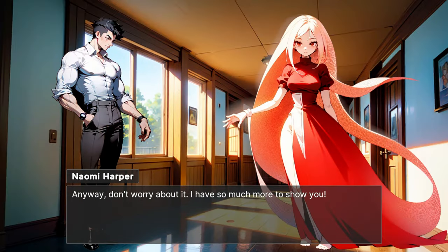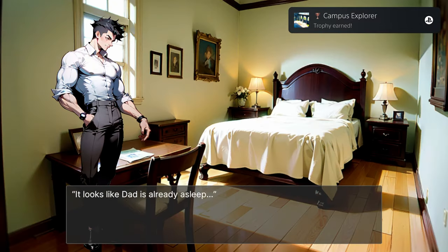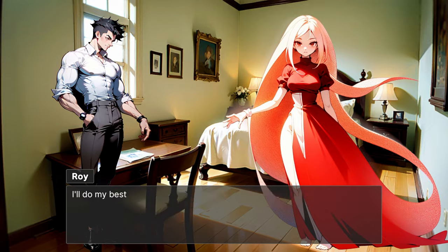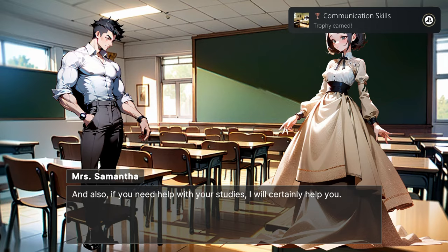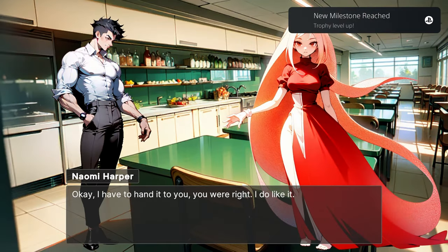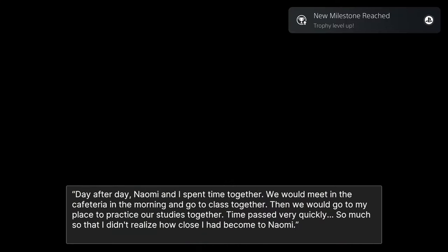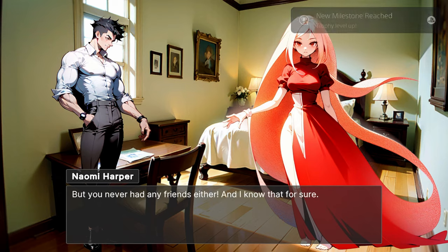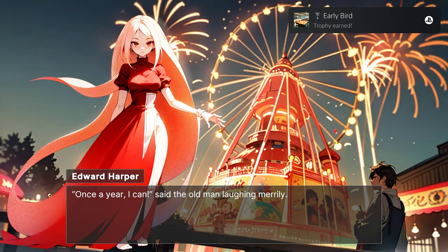Trophy-wise, as this is a linear visual novel, all you have to do is get to the end. You can either play through at regular speed and enjoy the visual novel, or you can head into the options menu to increase the message speed and auto-delay, set the skip mode to everything, and when you get into the game, just tap R3 and it'll start skipping through. This is only going to take you a minute or two to finish if you're skipping, or somewhere around 15 to 20 minutes if you're actually going through it to enjoy it.